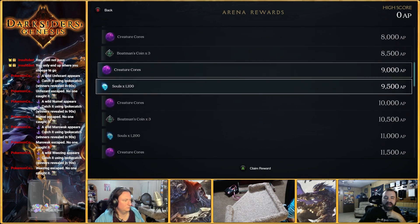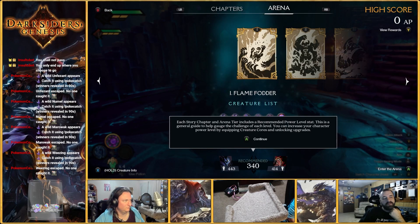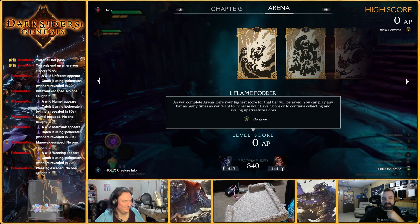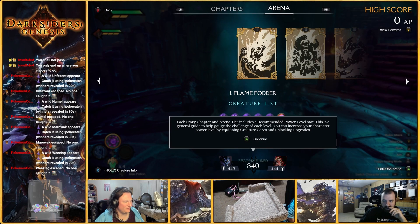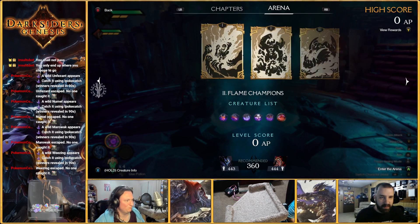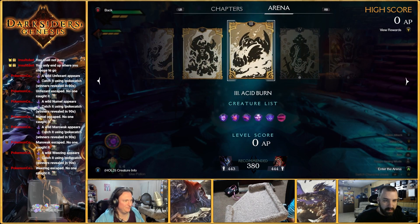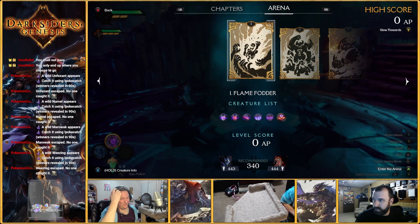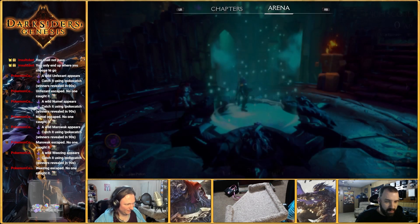I have gotten my power to 444. I think you're one above me. Oh shit. Each story chapter and arena tier includes a recommended power level stat — this is a general guide to help gauge. We have three arenas that we can do right off the bat. Oh, it shows what we're both at — I'm at 443, you're at 444. Let's do it.